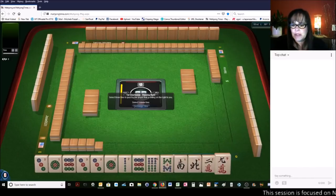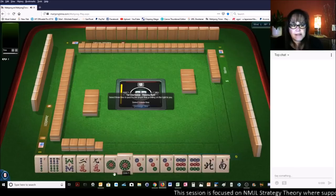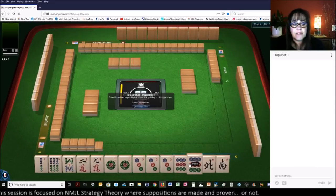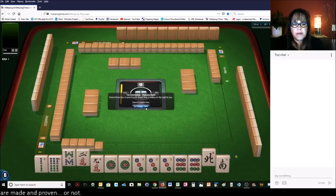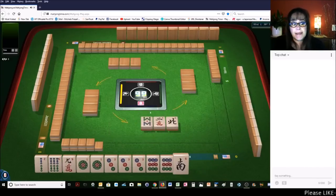Let's see what kind of strategy we can focus on with these tiles. I see a 369 potential, mainly because of this pong of three dots and a pair of nine dots, plus we have nine and six. So let's discard the eight, two, north. Let's see if we can drive a 369 hand.